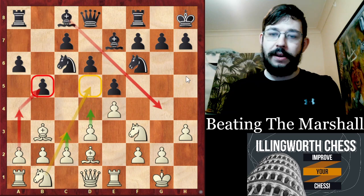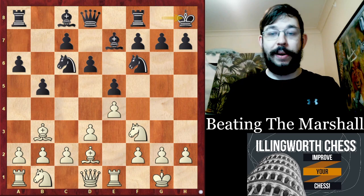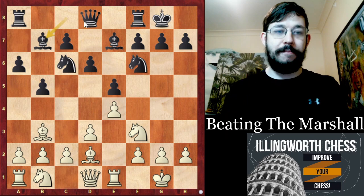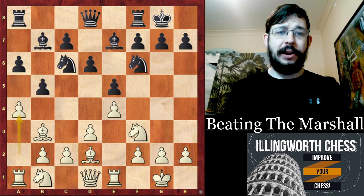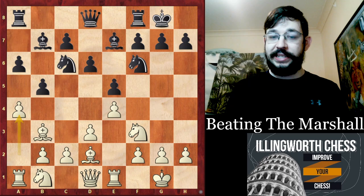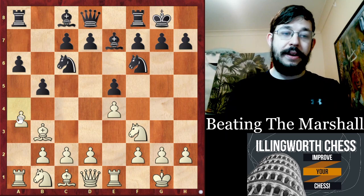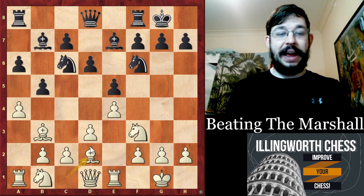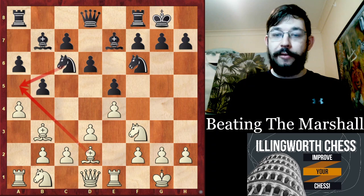That's what White is aiming for on a general level. This actually happened in the Candidates 2018 — I believe in the very next round after Caruana played. Also, if they play Bishop B7 more like a Zaitsev system with Rook E8, you can play A4 and move-order your opponent into a different line of the Anti-Marshall where Black's played Bishop B7. If we go back to the position on move 7 and consider A4, Bishop B7, D3, and D6 as happened in one of the Carlsen-Nepo games, Bishop D2 is actually probably one of White's best moves anyway to stop Knight A5.